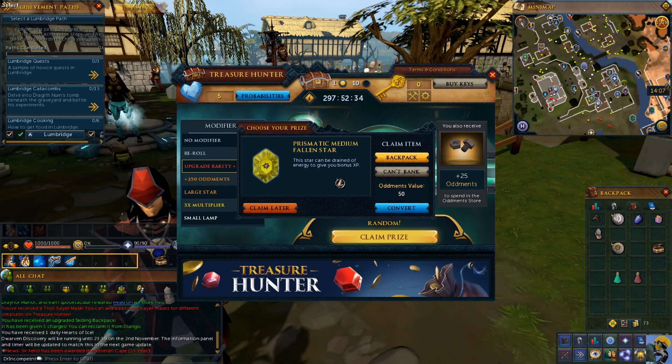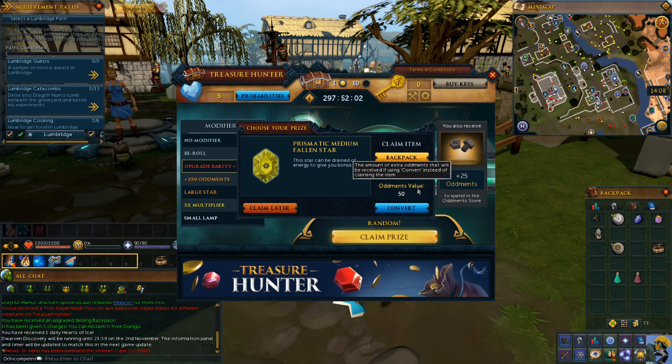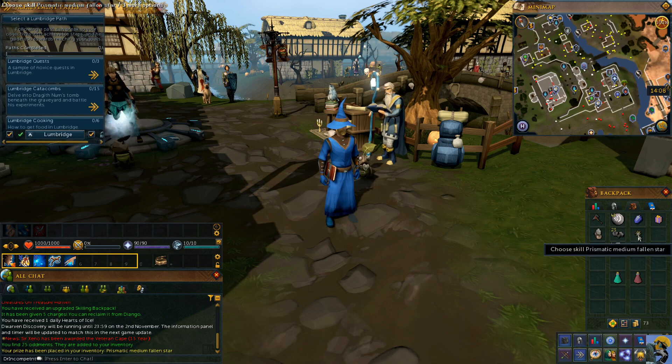Prismatic medium fallen star. This star can be drained of energy to give you bonus experience — oh, that's cool. So I can use this to give my character an XP boost. I'll claim it to my backpack. You can't bank it, but it has an oddments value if I want to convert it. I'm going to backpack it. We now have the prismatic medium fallen star in our backpack, which I might use to get some experience.